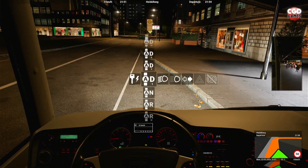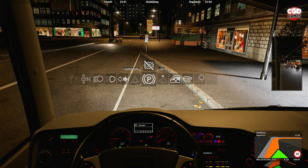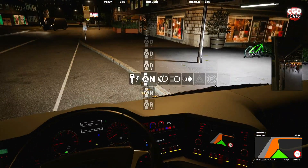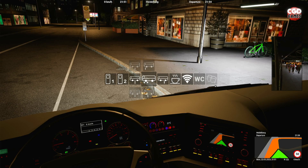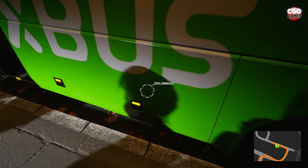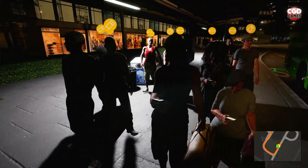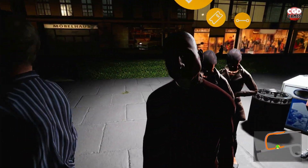We'll pop her in neutral, put the parking brake on, and open some doors. It is a little bit dark here so we'll try and make out who's coming and who isn't. How are we all doing?